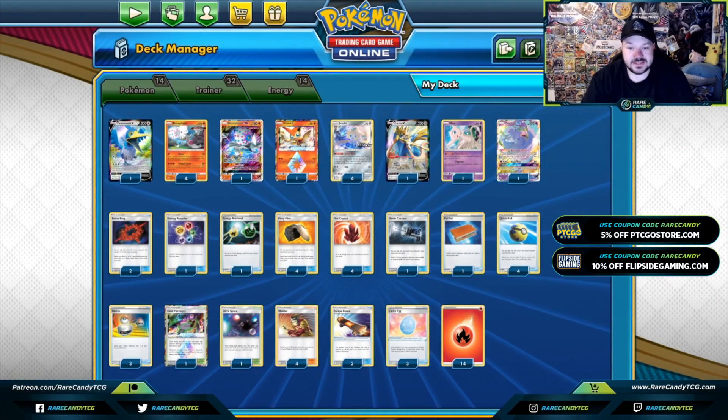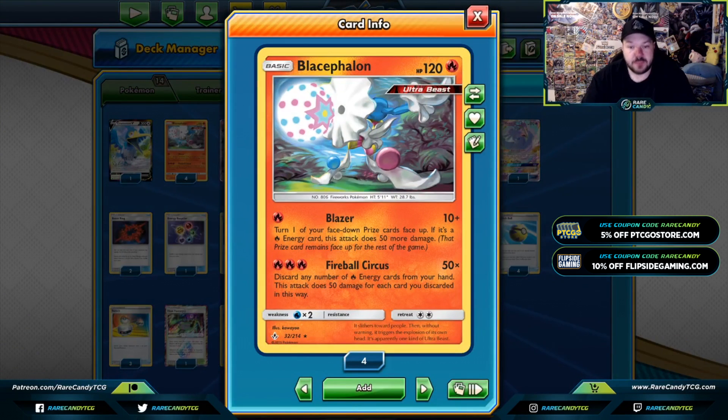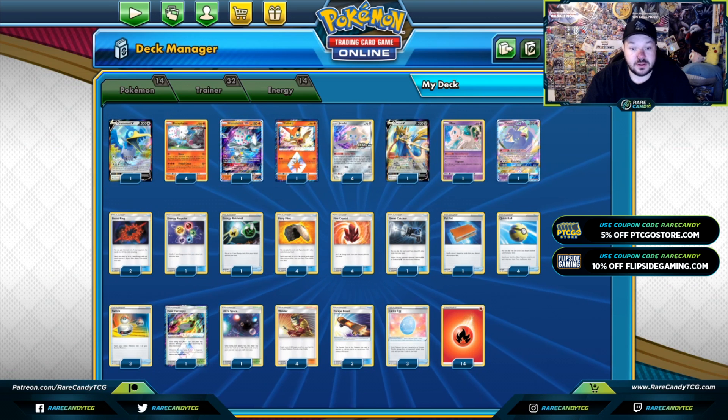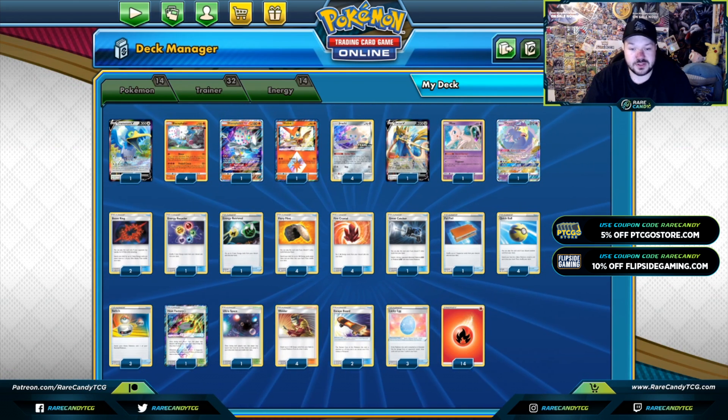Yo, what's up YouTube? It's your boy ZachMassage, and we are back here covering Baby Blisathlon, a deck that has seen success in the past format of Cosmic Eclipse, and now it looks like it gained a few new techs for the Sword and Shield format. This is a list that's heavily based off of Fabian's list from Limitless when he played versus the Brave Birds, so shoutouts to him for the inspiration on this list.